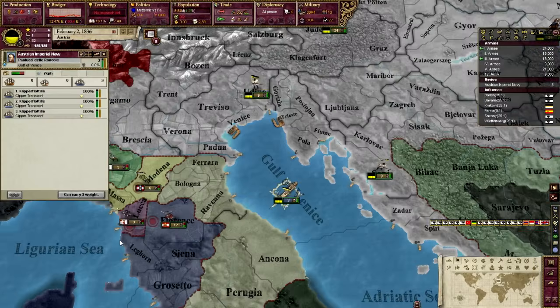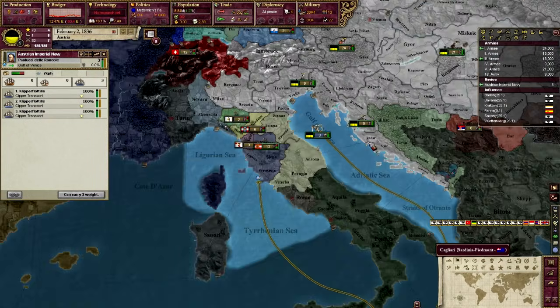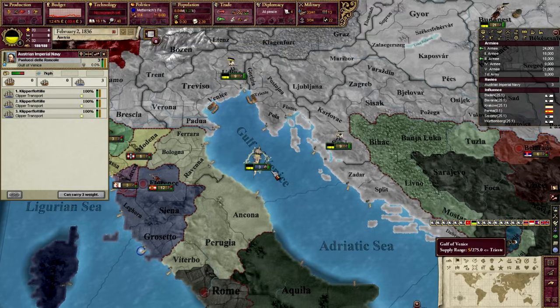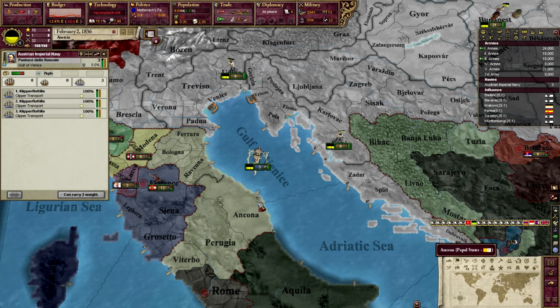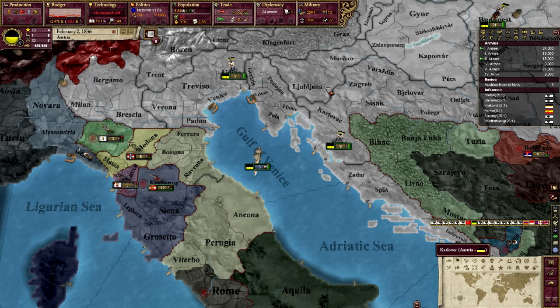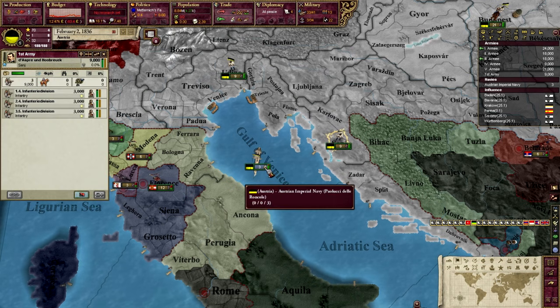Obviously you're going to have other ships defending your transport fleet, and it's nice to have a mix of heavies and light ships, because the light ships tend to be fodder for the heavy ships which do all the damage. One other thing to mention: if your ships are unable to land in a province — let's say you were at war with the Papal States — then you can't just sail your transport ships into port to drop your units off.